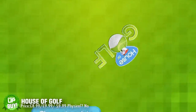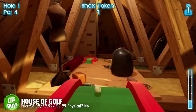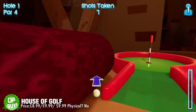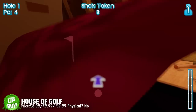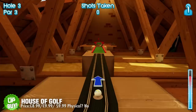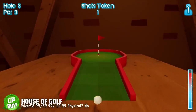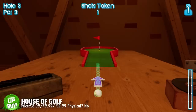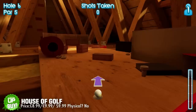First up we've got the lovely looking House of Golf, which is essentially mini golf within the house. It has a real Toy Story style aesthetic to it, and of the 135 levels, many of them are hugely complex and enjoyable. You can play with up to six players locally as well, and you'll unlock a variety of strange and unique golf balls. There aren't many golf games on the Nintendo Switch, and this one caught my eye — it controls really nicely.